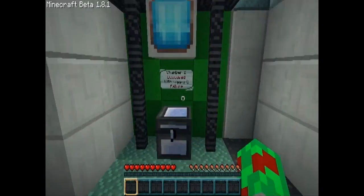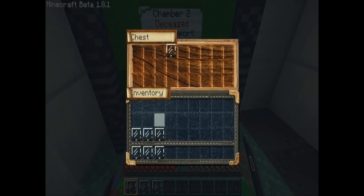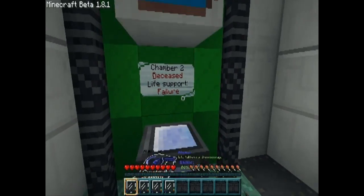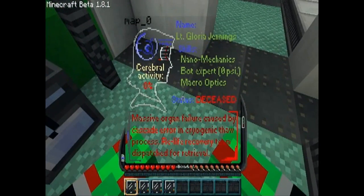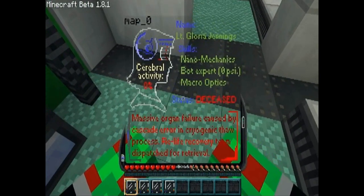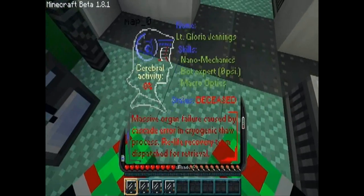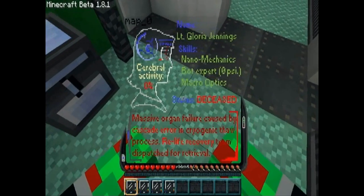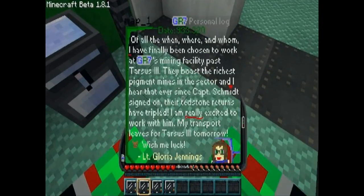Another person, deceased. Life support failure. This guy has a lot of Voxel readers — wow. Lieutenant Gloria Jennings. If that's an inside joke as well, I don't get it. Cerebral activity: zero — obviously — deceased again. Massive organ failure from the same thing as the last guy. Nano mechanics, bot expert, zero psi, macro optics. Lieutenant Gloria Jennings, personal log.